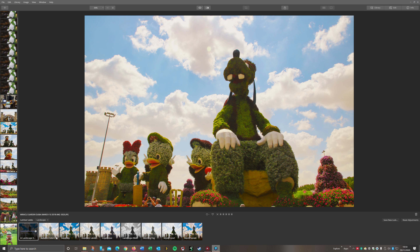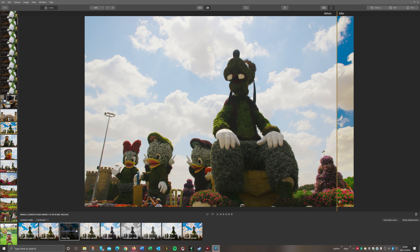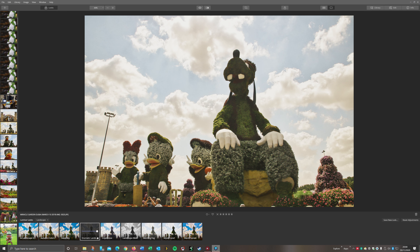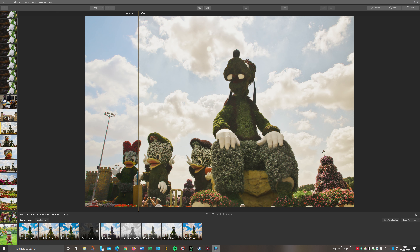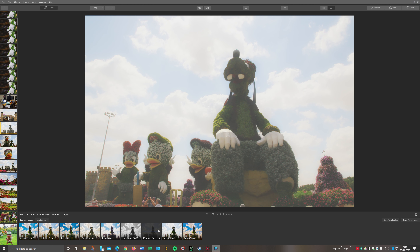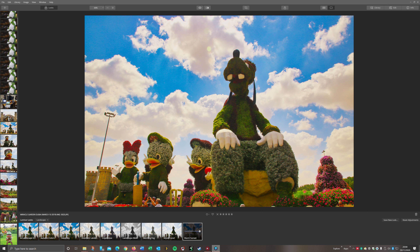We've got that one, the autumn colours, Deep Sky - that's quite nice because it's brought all this green out as well. That's really nice, it's actually brought a lot more colour into the sky. I've got Dramatic, which has kept the sky similar. There's also Black and White, Morning Fog which just looks hazy, Mystic Land, Pop the Colours, and Winter Sunset which is like an orange look over everything.